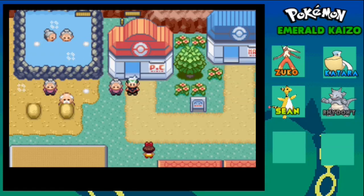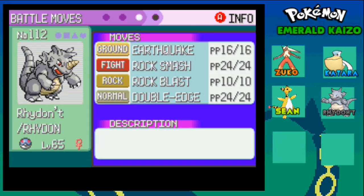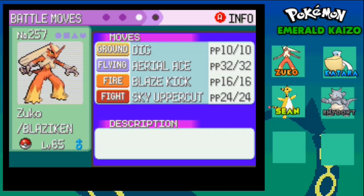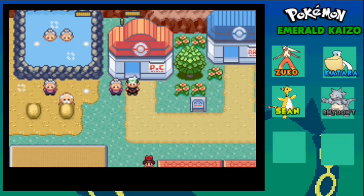Hello guys, what is up, Mike here, welcome back to another episode of Pokemon Emerald Kaizo. It's time to show you my team - I grinded everyone up to level 65. Rhydon knows Earthquake, Rock Smash, Rock Flash, and Double Edge. Sean knows Thunderbolt, Seismic Toss, Strength, and Thunder Wave. Zuko knows Dig, Aerial Ace, Blaze Kick, and a new move Sky Uppercut. Katara knows Steel Wing, Air Slash, Ice Beam, and Water Pulse. Let's get started.